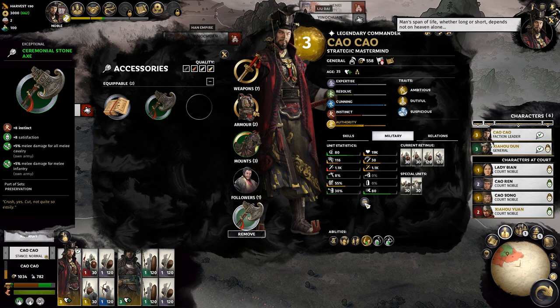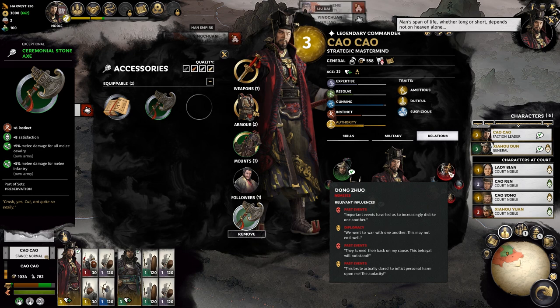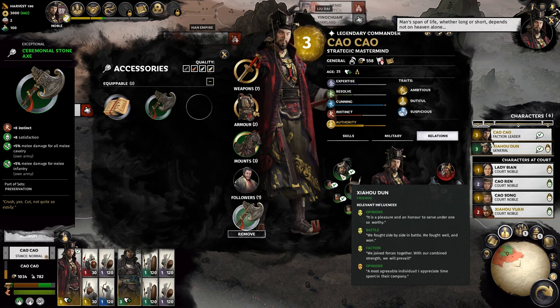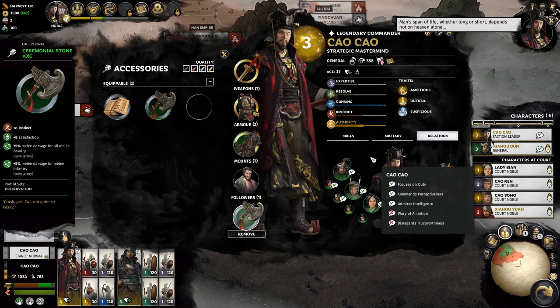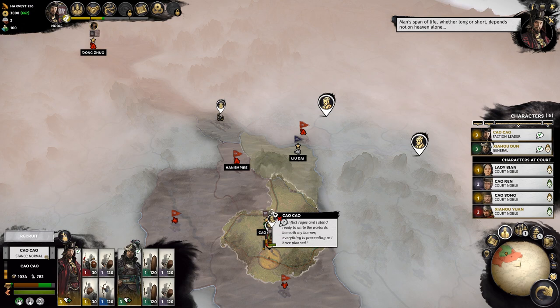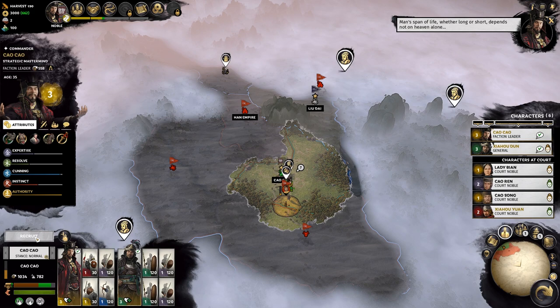Under Military skills it shows his retinue and special units only he can recruit — Jian Sword Guard Cavalry and Tiger and Leopard Cavalry — plus his statistics. The Relations tab shows a tree: green is good, red is bad. Dong Zhuo is red because Cao Cao hates the tyrant. Lady Bian is green because she's family. Fighting side by side increases opinions over time. If someone in your faction hates you enough they could potentially defect, so keeping opinions high is important.